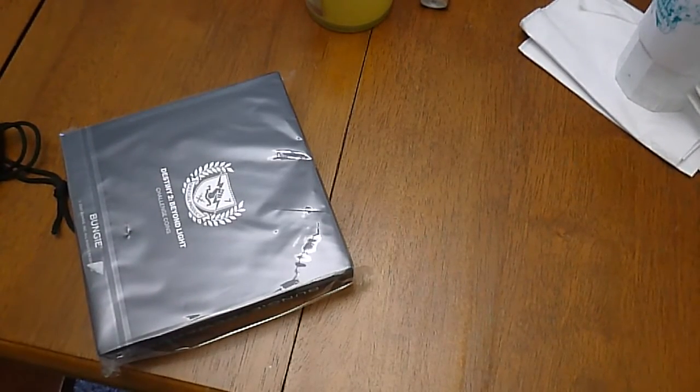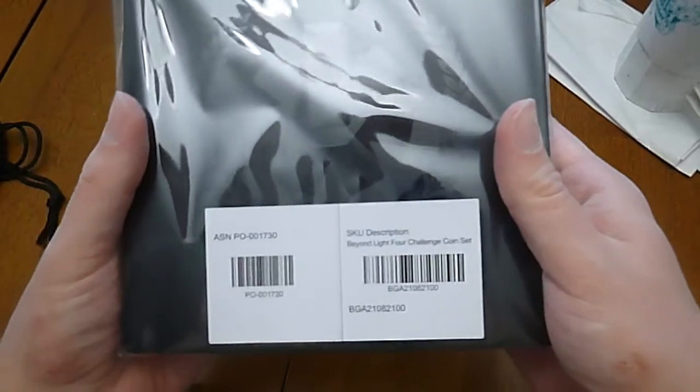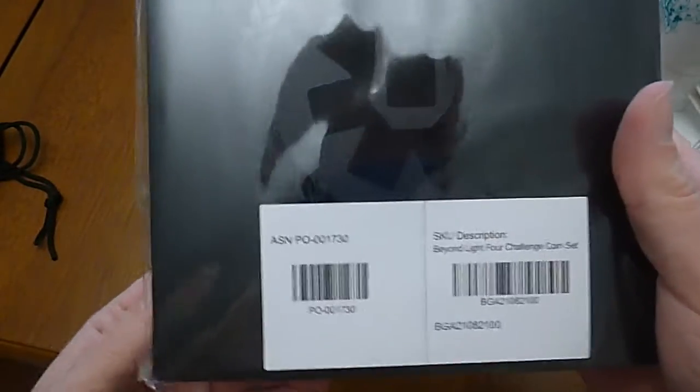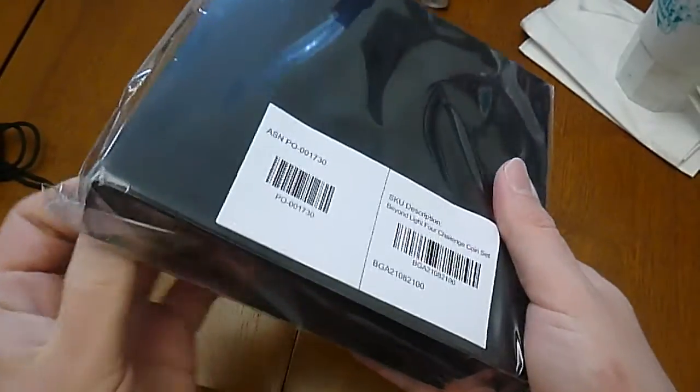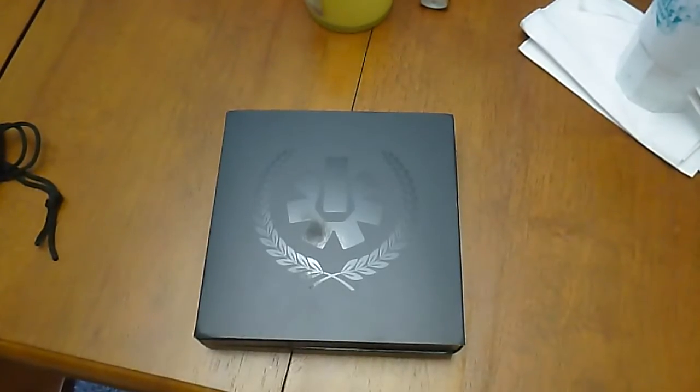This is one of those things you have to earn in order to even get it, which is always annoying. What's this paper? Just the order number? Cool. Well, what I have here is the Beyond Light 4 Challenge Coin Set. I had earned the last coin set, and now I have the new coin set, baby.